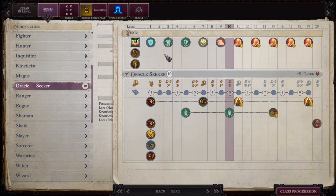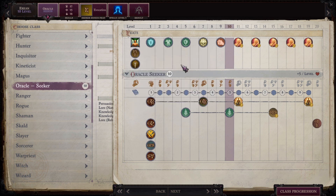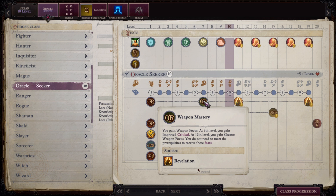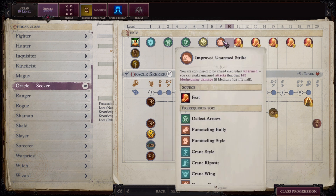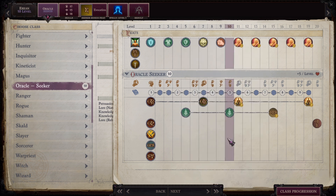Here's what we did up until level 10: Heavy Armor Focus as a feat at level 3. At level 5 we take Shield Focus and Spell Focus Evocation as an extra feat. At level 7 we take Outflank and the Weapon Mastery revelation, which gives us Weapon Focus, Improved Critical, and Greater Weapon Focus — my weapon of choice was Longsword, Iomedae's favorite weapon. For level 9 we take Improved Unarmed Strike in preparation for Crane Style, and as a Seeker bonus feat Greater Spell Focus Evocation.